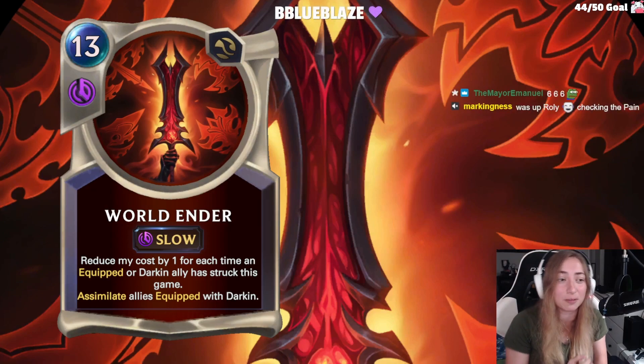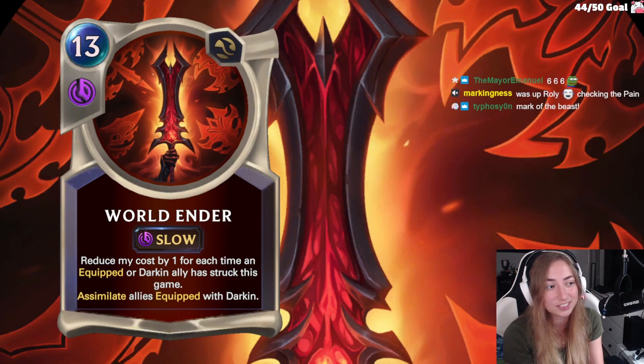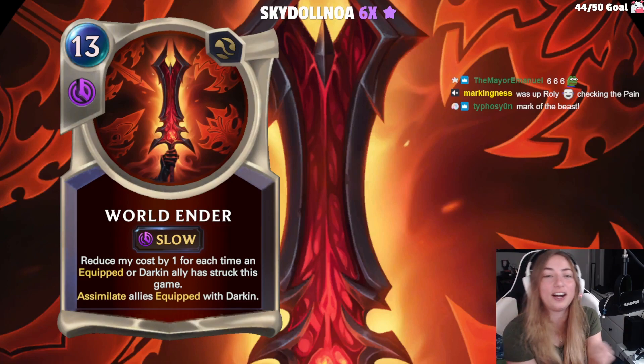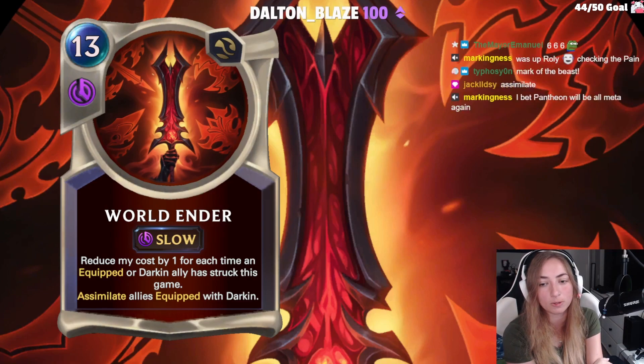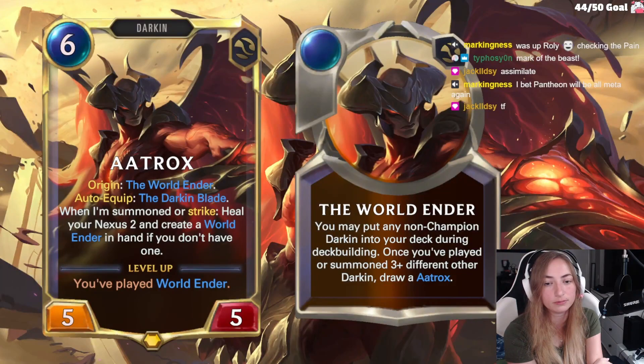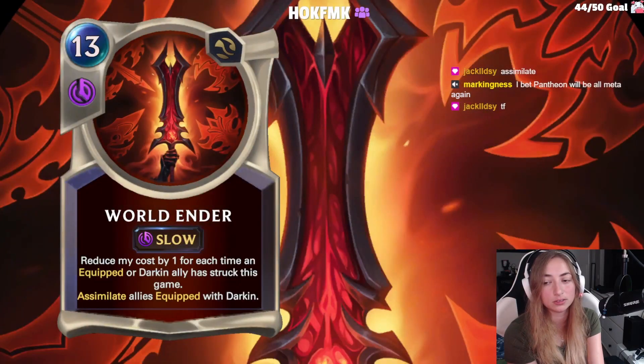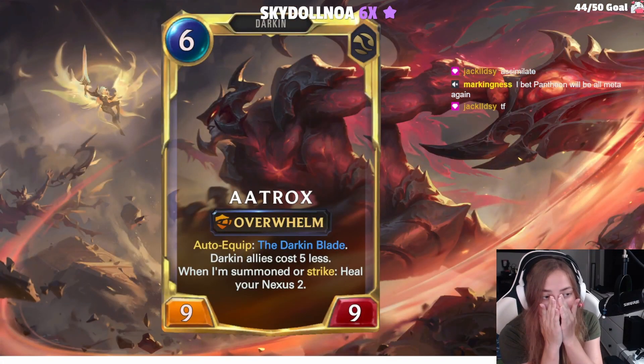6-6-6 — Diablo. It is 13 cost? It reduces its cost by 1 for each time an equipped or Darken ally has struck this game. It has to have some sort of discount because 13 is just too much. When summoned or strike, heal your Nexus 2 and create a World Ender in hand if you don't have one. Sheesh, there's so much.